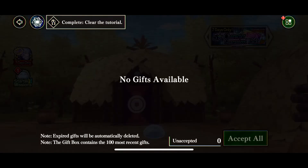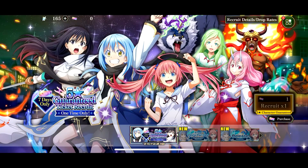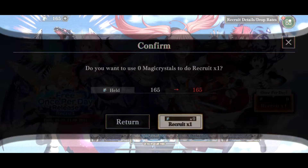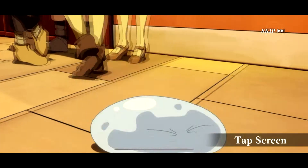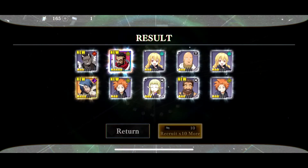Then we're going to go back to the recruitment banner and do this one free pull. If you get a 5-star, that's pretty OP. But this is the main juice right here — this is the 10-pull. You're going to do a 10-pull here. If you get a 5-star, that is very, very lucky because it's not guaranteed. I just got a 5-star there.